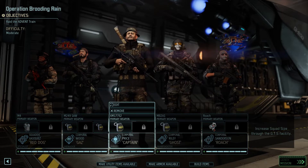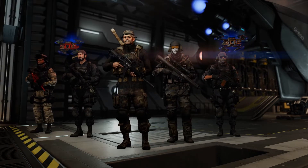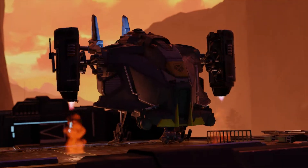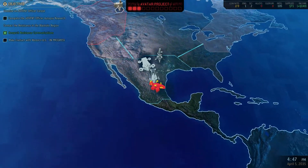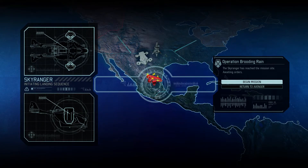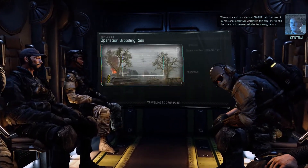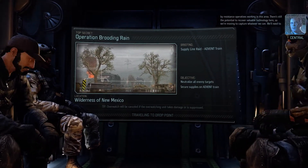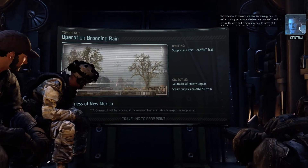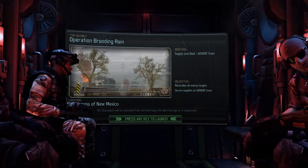We've got Vasquez, Gaz, Captain Price, Ghost, and Roach. Here we go — going on a supply mission. Sky Ranger deployed, squad green to deploy. We've got a lead on a disabled Advent train that was hit by resistance operatives. There's still potential to recover valuable technology, so we're moving to capture whatever we can. We'll need to secure the area and remove any hostile forces still defending the train. Sounds like a plan.